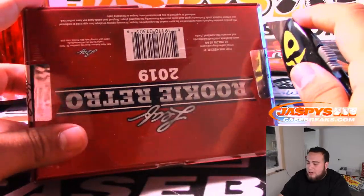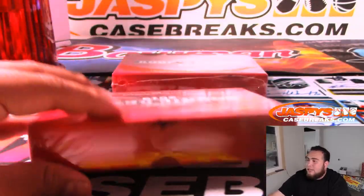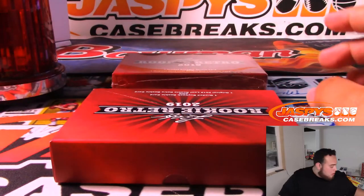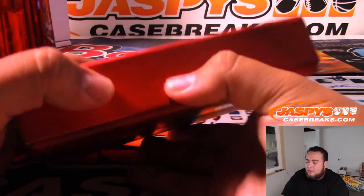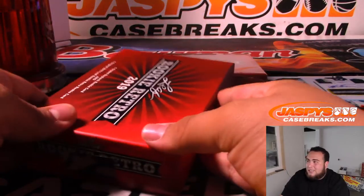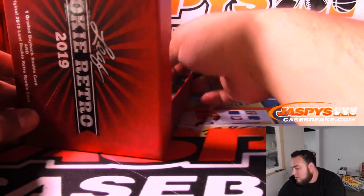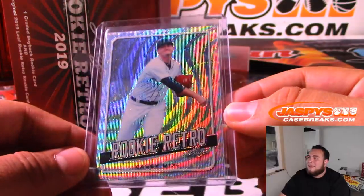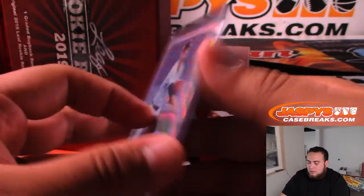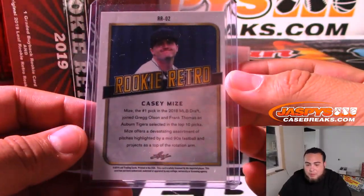First one — also guys, check out the website. Nick just started posting all the Optic Fast Break teams we needed to sell for eBay tonight on JazpysCaseBreaks.com. I'll drop a link once we're done with this break. Good luck — first letter of the last name. Alright, first card: Casey Mize, Rookie Retro, not numbered. That'll be the M spot — Mike Grego, you'll get this Leaf Rookie Retro.